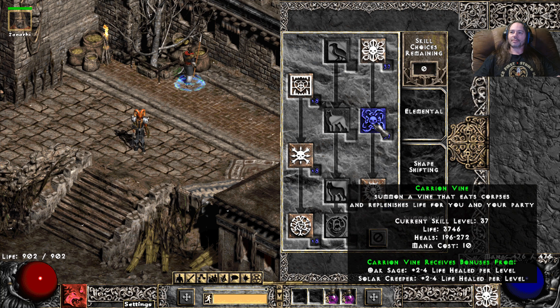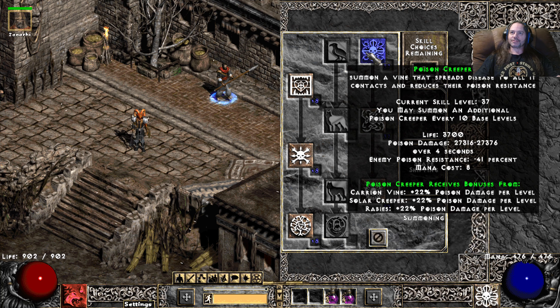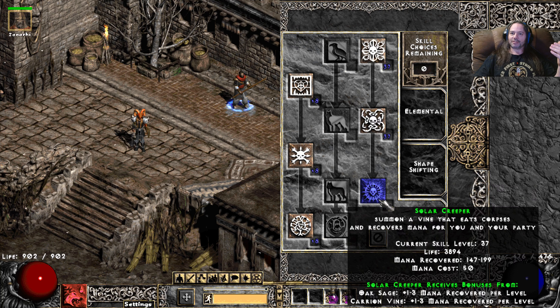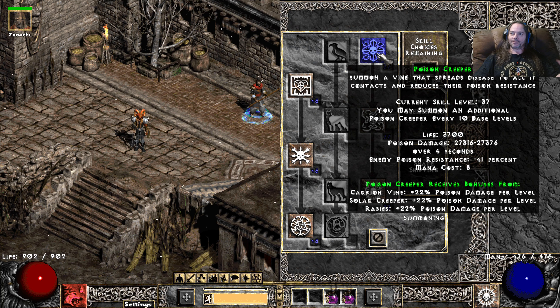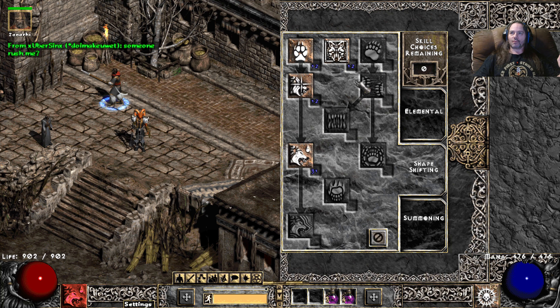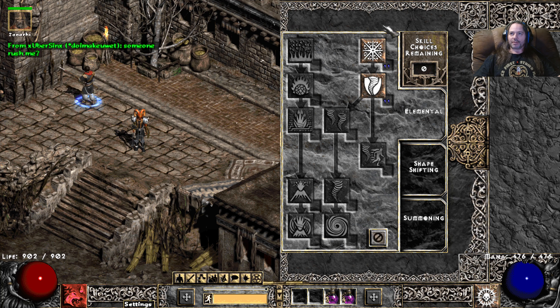Here's the build: maxed out Poison Creeper, maxed out Kern Vine, and maxed out Sliver Creeper. These give it synergy, as you can see, and so does Rabies. When you jump over and put points into Rabies, you're also giving it damage. You want to make sure you get this, this, this, and your Rabies, so you get your full damage potential. Here you want to put one, one, one — max — one, one. And if you want a shield for a little bit of protection, one here, one here.